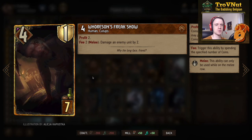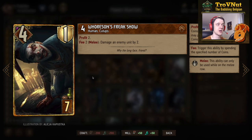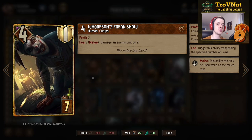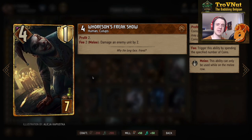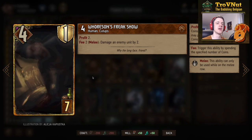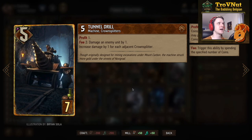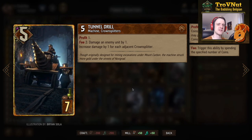Now we have Horsens Freakshow, the most popular card in Syndicate these days. Four power, one armor, for seven provisions — gives you two coins. And for each two coins you spend, if he's on the melee row you damage an enemy unit by two. Just a very versatile damage dealer. Then the strongest damage dealer in the game: Tunnel Drill. Five power for seven provisions, profit one — you get one single coin. And for each two coins you damage an enemy unit by one.